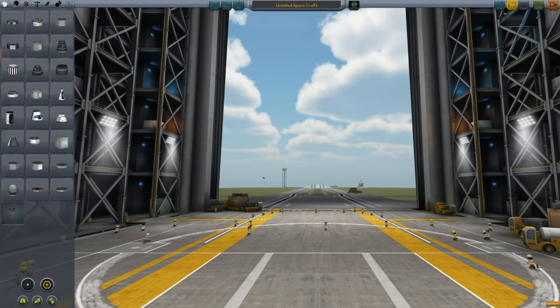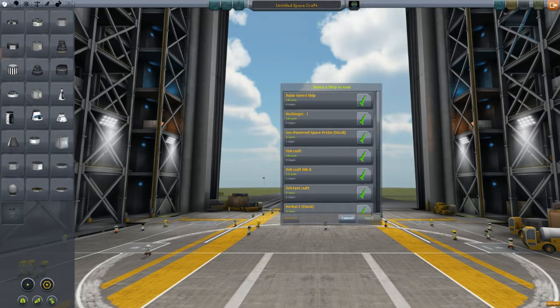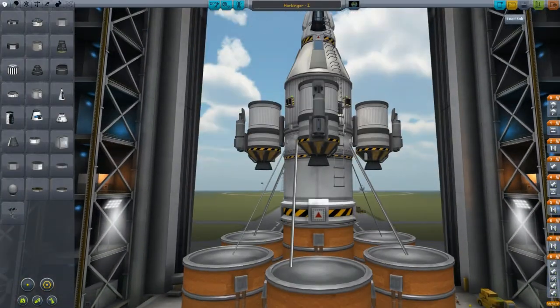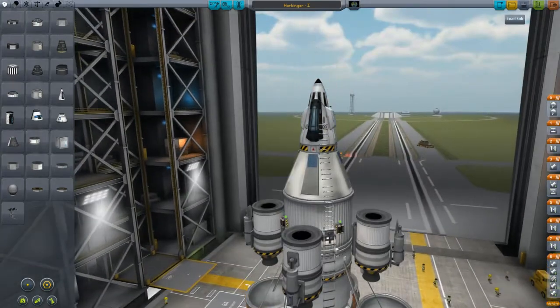Hello, welcome. I'm excited about this video. My friend and I came up with the idea that we should try to fly a moonshot using only cockpit view, using only IVA. We can't use maps, we have to use only stock parts, no mods allowed, no MechJeb, anything like that. So you've got to do it all from the cockpit.